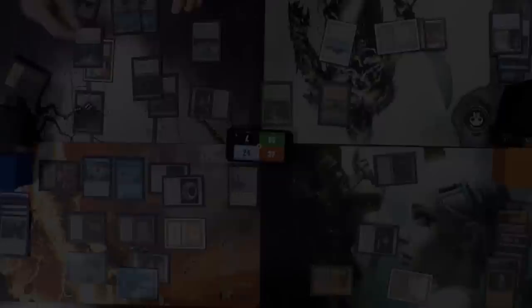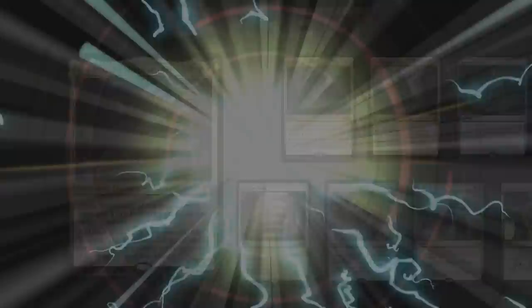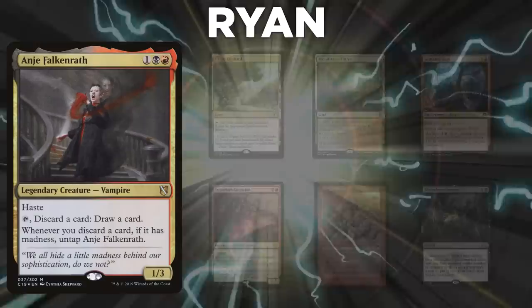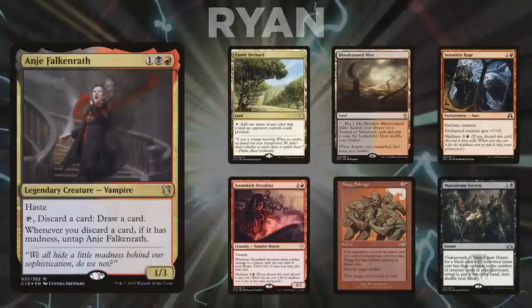Mike brings back Elsha for game two, keeping a hand with Hallowed Fountain, Lotus Petal, Island, Mystic Remora, Aethereum Sculptor, Gitaxian Probe, and Enlightened Tutor. Garrett plays Volrath again, keeping Cavern of Souls, Command Tower, Mystical Tutor, Ancient Tomb, Chrome Mox, Force of Vigor, and Yavimaya Coast. Folger joins this game playing Atla Palani, keeping Marsh Flats, Chrome Mox, Ulamog the Infinite Gyre, Birds of Paradise, Savage Swipe, Guttural Response, and Skarrgan Tactics. Ryan plays Anya again, keeping Exotic Orchard, Bloodstained Mire, Senseless Rage, Stromkirk Occultist, Mox Salvage, and Mausoleum Secrets.